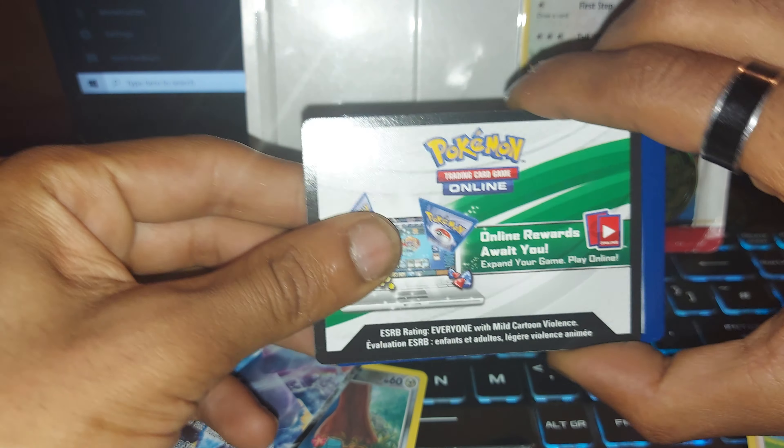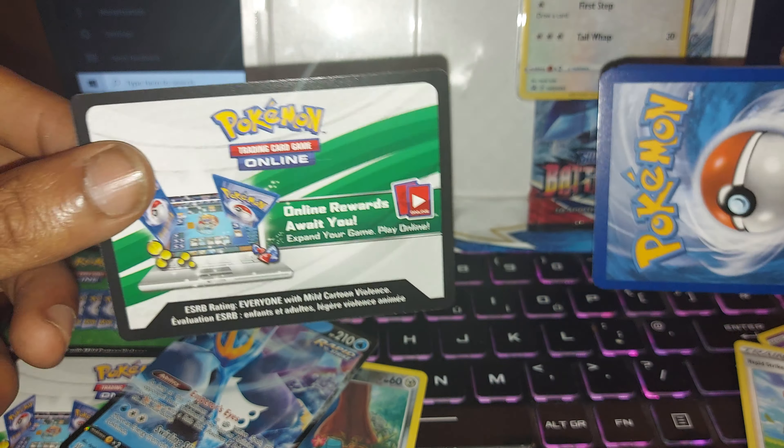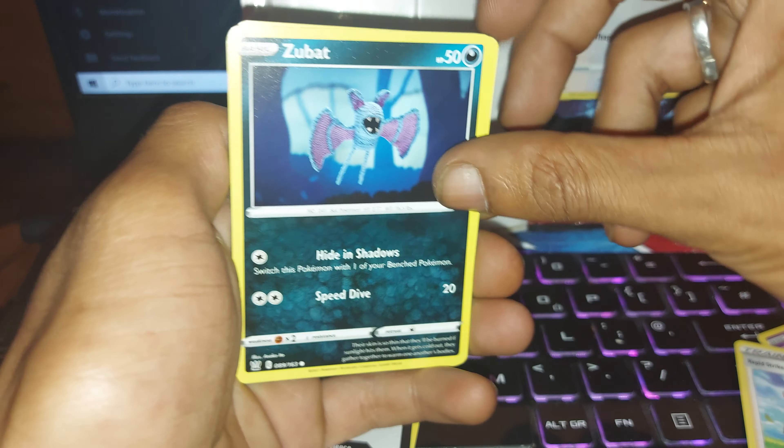Let's go — another Battlestar's Pokémon booster pack to open up. This is part two. Our first booster pack was very, very good. The pull that we got was great — we've got that Empoleon V. We've got another green and white code card, so hopefully we can get something great once again.